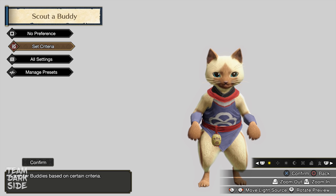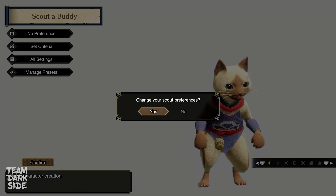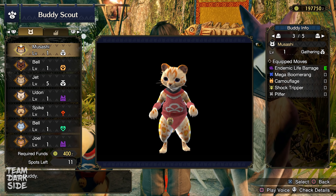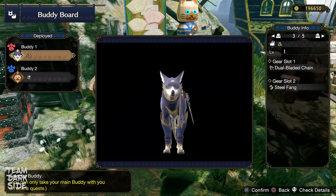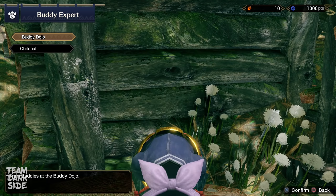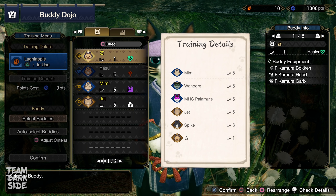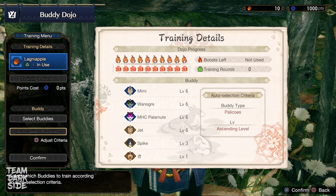Although the type of your Palico is perfect, we'd like to get the same offensive skills on our Palamute, so we need to scout for new Palicos. The important criteria to change is the type — set it to Fight. We can't manually select the skills we want, so simply check the available Palicos after each quest. Also, don't forget to hire Buddies with the highest level available. Choose your new Palico Yasu and Palamute Thor or MHC Palamute. Then talk to Shirubei the cat at the entrance and train your Buddies using one Lagniapple.